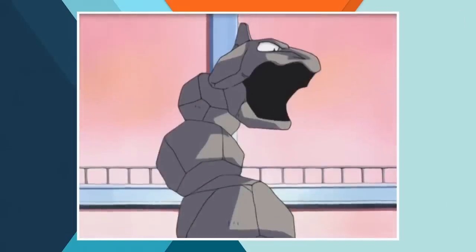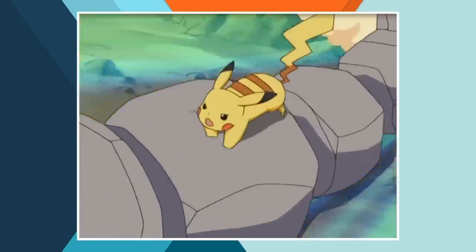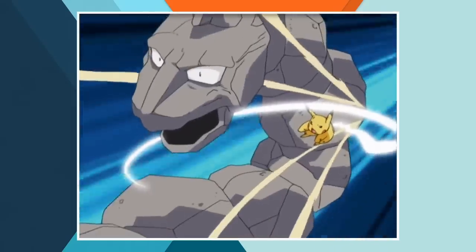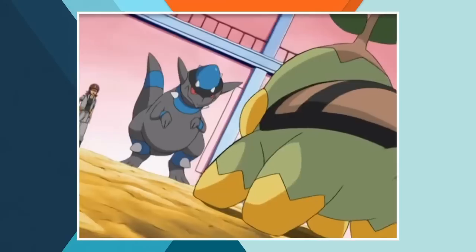When the rock type specialist starts off with Onix and Ash sends out Pikachu, we're back in familiar territory. Pikachu has been there, done that, rigged the sprinkler system. The result is no different this time. Ash rounds out the battle with Aipom and Turtwig which is truly the first sign of his growth. There's a flying type sitting right there in his party and yet he selects three team members with super effective moves against rock type Pokemon.